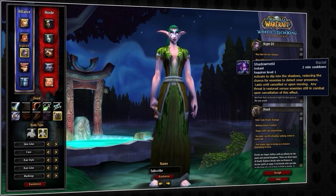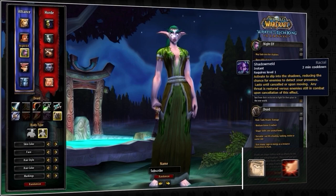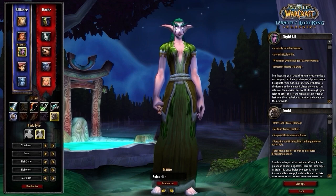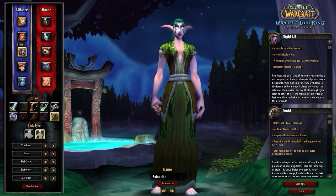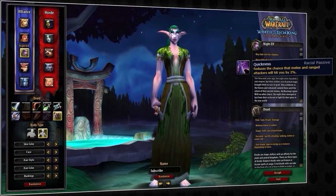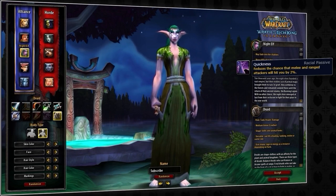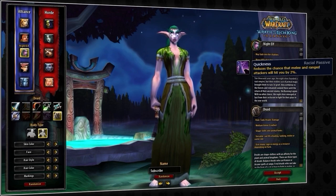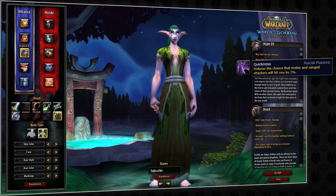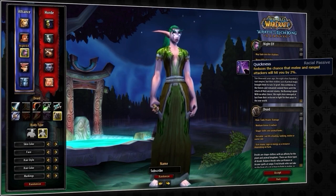For experienced players with a good understanding of the game, you can even use shadow meld to dodge instant abilities like a rogue's blind or kidney shot, a paladin's hammer of justice, or even a priest's psychic scream — as if you press meld at the same time they use said abilities, you will immune them. Lastly, night elves also gain access to quickness. This adds an extra 2% dodge on top of the required 5% hit rating needed in PvP, giving you a 2% chance for your enemies to miss any ability — meaning you could potentially dodge kidney shots, blinds, mortal strikes, or really just any ability.